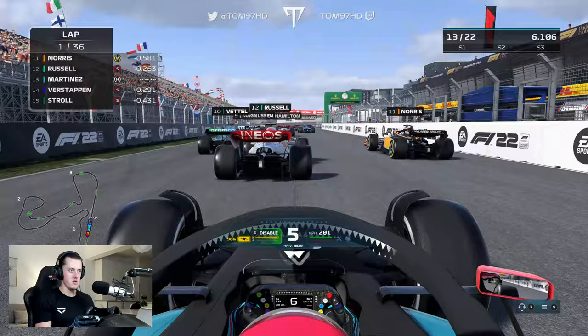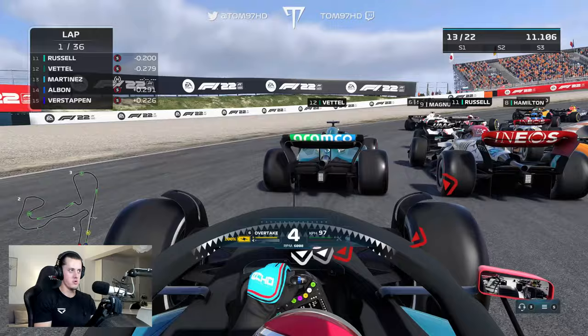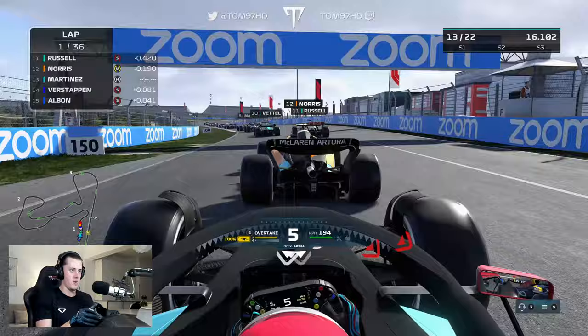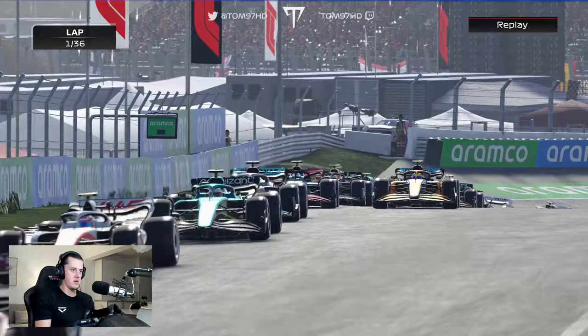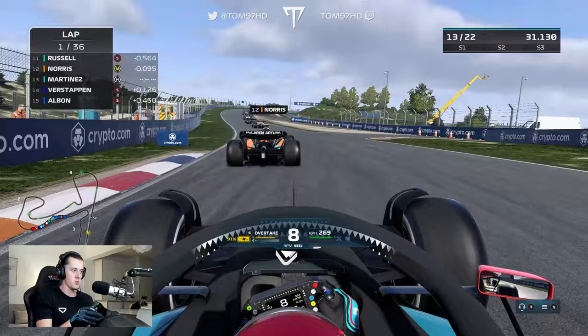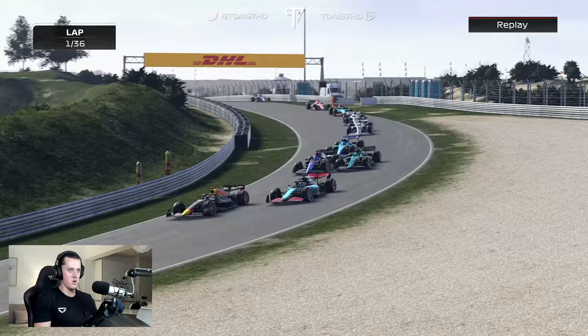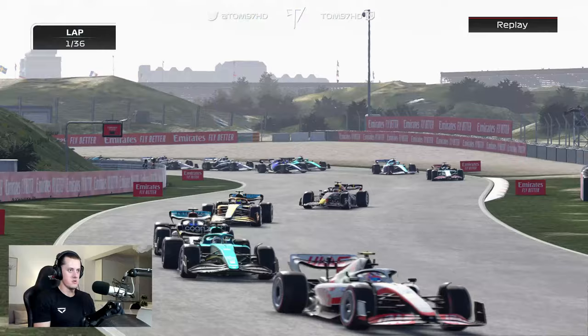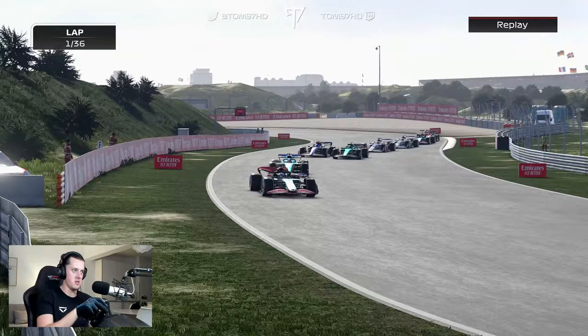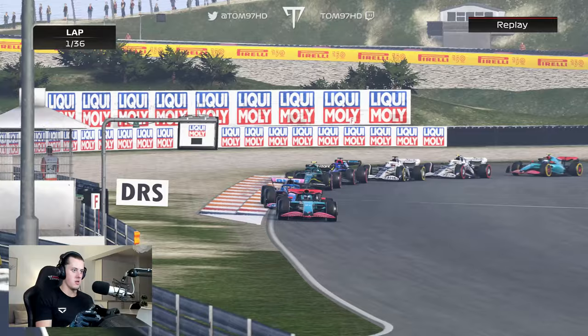It's a good start considering we're on the hard tire. Into turn one — Vettel, Russell, Norris side by side, three abreast; I have to leave space. Norris is slow out of turn one and holds me up quite badly, a bit of contact. I try to switch to the outside to have a look at Lando but we're running very high wings, so we're not getting into a drag race. Verstappen sticks his nose in — I don't really want to battle Max, so we let him crack on. Then Stroll and Albon making moves — I need to handle these AI battles in the first few laps.